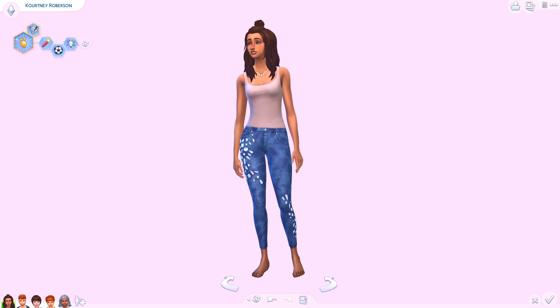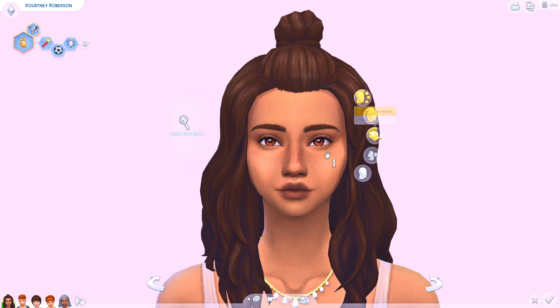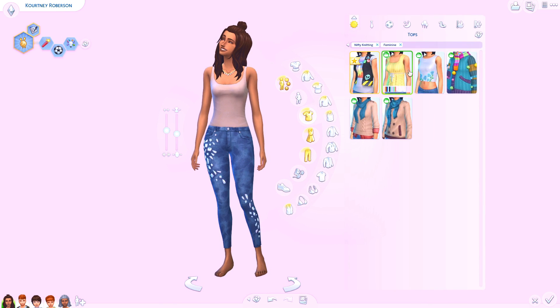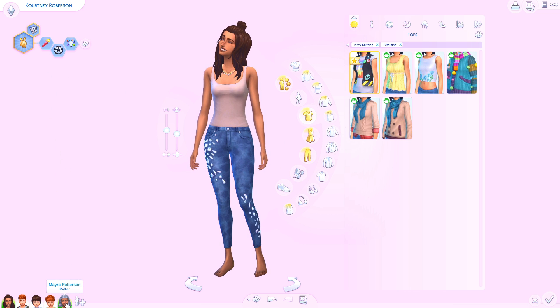We're going to jump right into the Create-a-Sim items. I do have everything unlocked — when you're knitting things you will unlock more stuff, so for example if you're playing with a family and they don't have any knitting skill, some CAS items may appear locked. But since I have everything unlocked, I can show you guys everything. We have a family here and they're super cute.